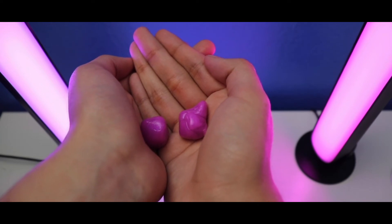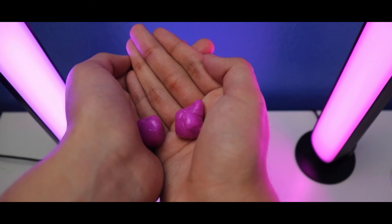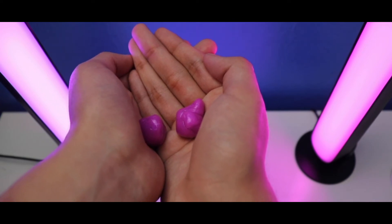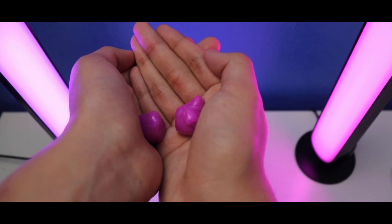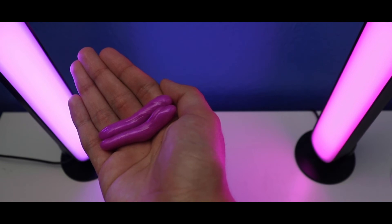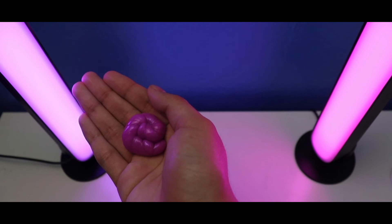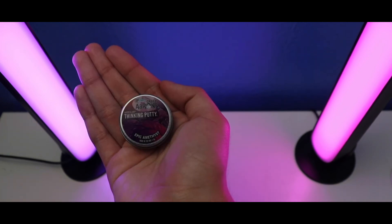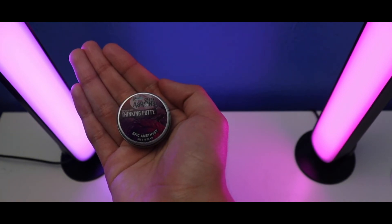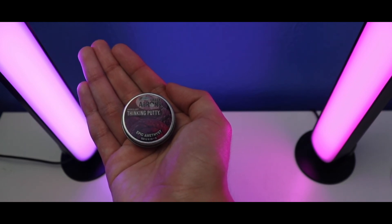Last up is Feature 4 — how to make a sculpture, step by step, with Crazy Aaron's World's Smallest Thinking Putty Epic Amethyst. Step 1: make a turret. Step 2: make a bullet. Step 3: make a twist. Step 4: make a swirl. This is how you make a sculpture step by step with Crazy Aaron's World's Smallest Thinking Putty Epic Amethyst. We're all done with the features, including HyperColor's World's Smallest Thinking Putty and the other features.